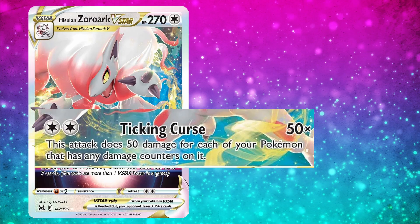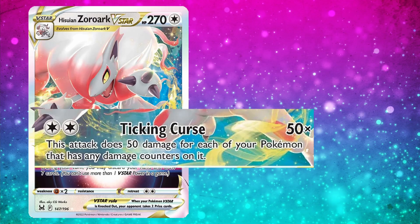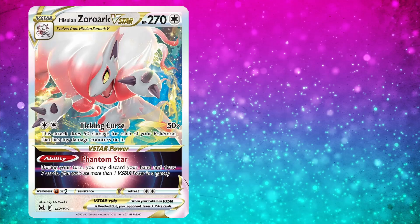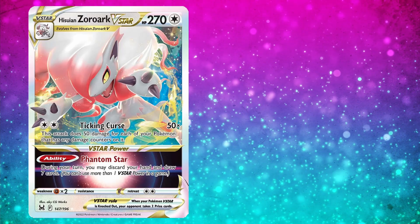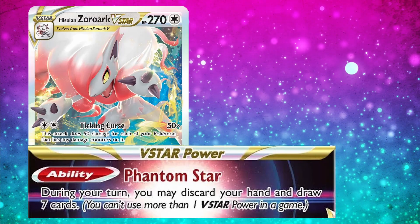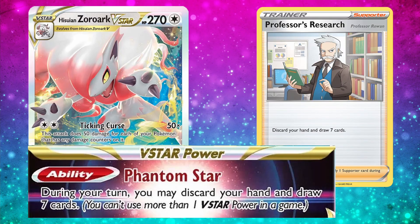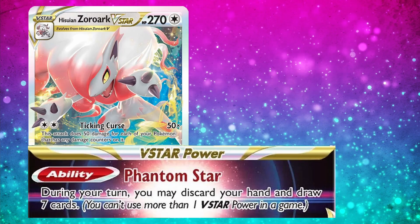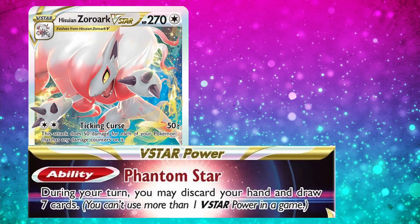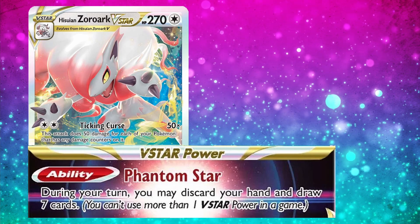If you're using a Double Turbo Energy to satisfy the energy cost, it will do 280. Zoroark V-Star has the potential to do a lot of damage, potentially one-shotting anything in its path with the help of damage modifiers like Choice Belt, but it does take some setup to get there since you need all of your Pokemon to have damage to reach the maximum damage output. Hisuian Zoroark V-Star has the V-Star Power ability Phantom Star — during your turn, you may discard your hand and draw seven cards. This is the same effect as the popular supporter card Professor's Research, and you can use a utility supporter instead, like Boss's Orders, and still get that Professor's Research effect from the Phantom Star ability.